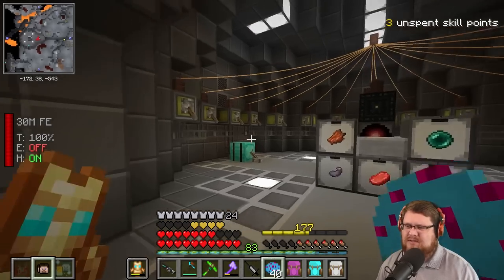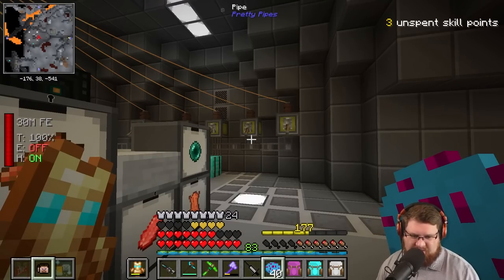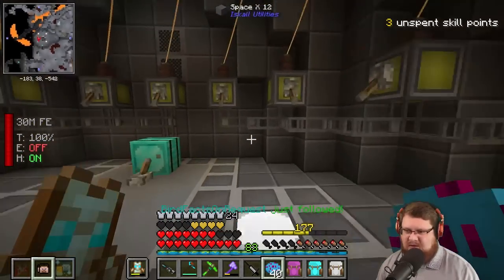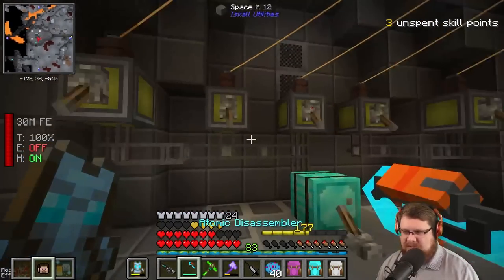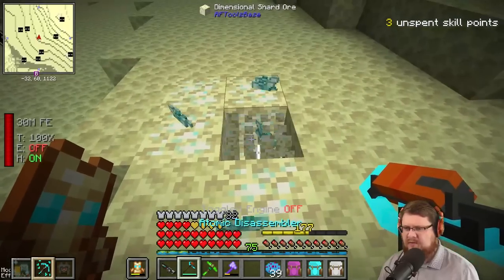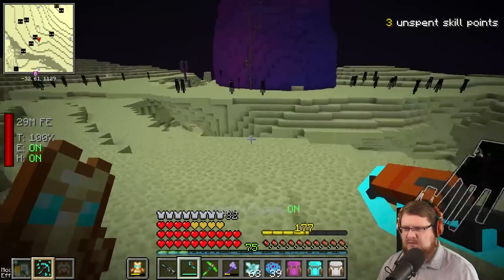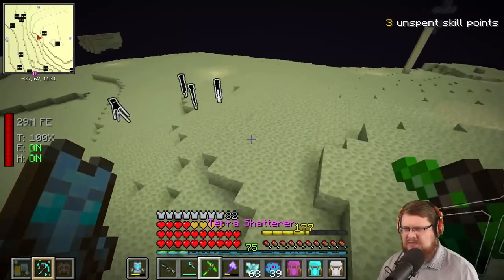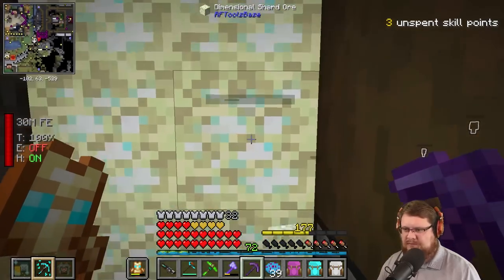I could go farm some dimensional shards and change this whole area up. These matter beamers all need to be changed and upgraded for sure — that will help with efficiency. I just need to go around and grab all these. We should probably use silk touch — let's use this and silk touch these.